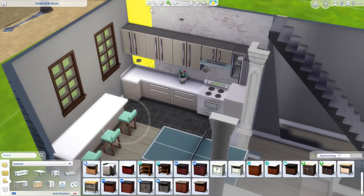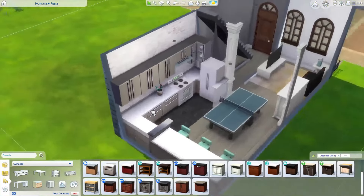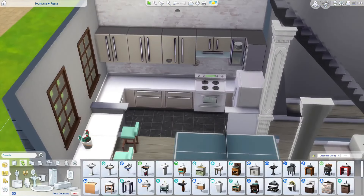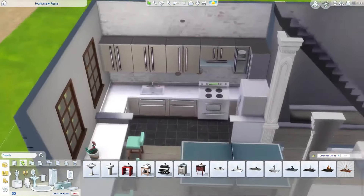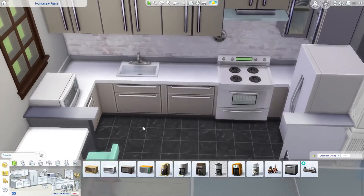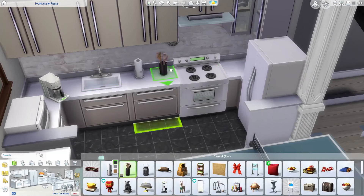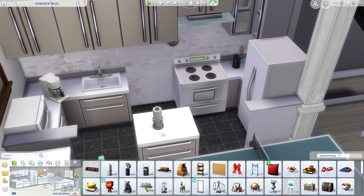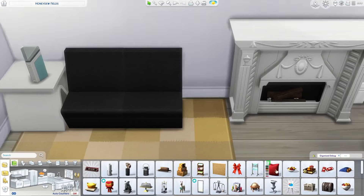Then I realized I forgot to add the kitchen sink — so I added a little corner cabinet, extended the kitchen out a little bit, and added the sink. Of course a university residence is not complete without a microwave for every single microwave meal, and a coffee machine, because you have to have coffee to function in university.